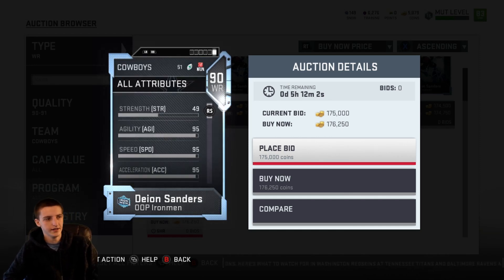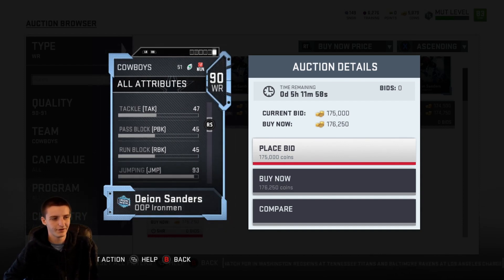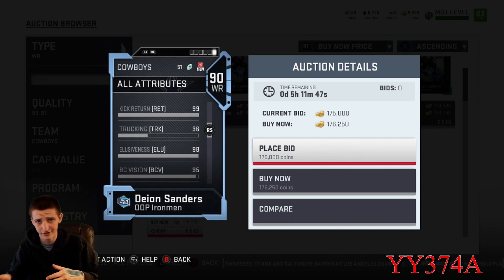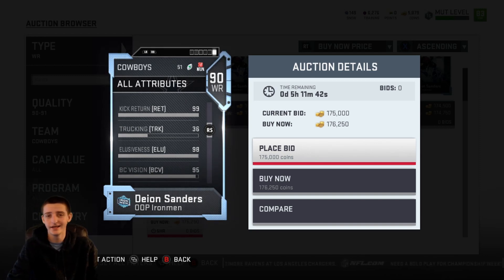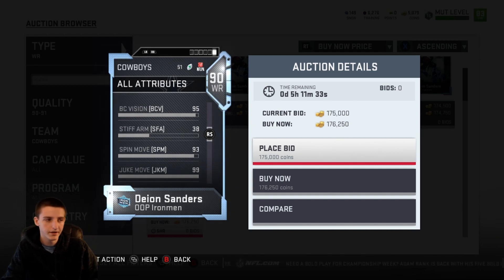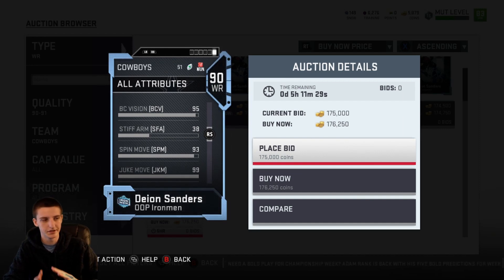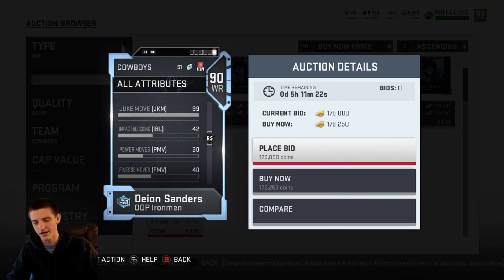That agility and acceleration is a huge advantage. If you scroll down a little bit farther, obviously you know he's a return man — 99 return. You get him back there with the other Deion and they can't kick away from Deion Sanders. They can't choose which side they're kicking to avoid Deion — they're just kicking to Deion because you get two back there on special teams, which is crazy. 98 willpower, so he's gonna be breaking tackles. 93 spin move, so he can get the big spin, which is huge. This Deion Sanders is incredible — 99 juke stock, 99.